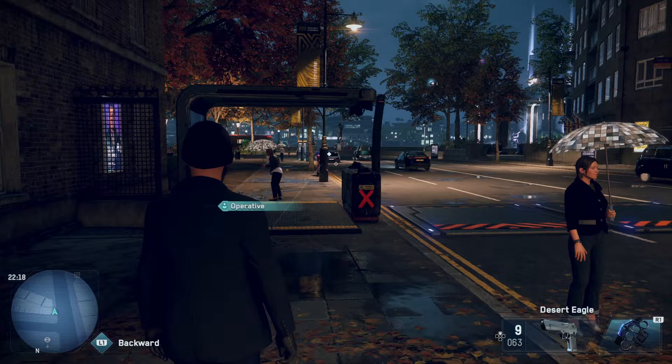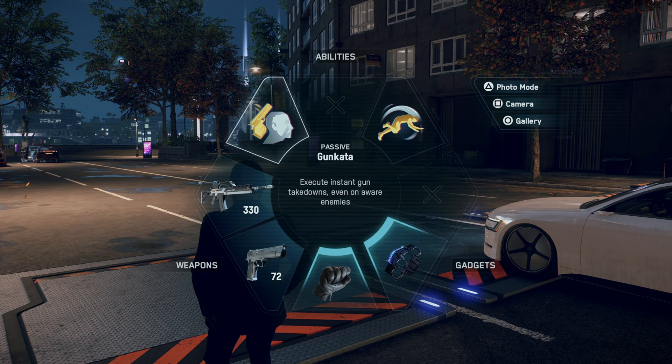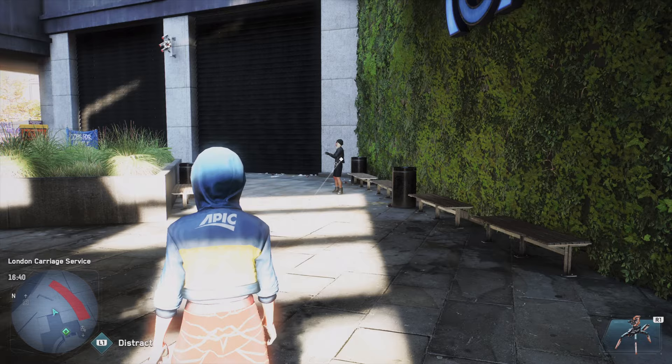Once you've signed the guy up, you'll see that he's brought an arsenal of weapons with him. You've got the G36 and the Desert Eagle, but also along with it you've got an evasive combat roll which also reloads weapons, and you can execute instant gun takedowns even when enemies are aware.